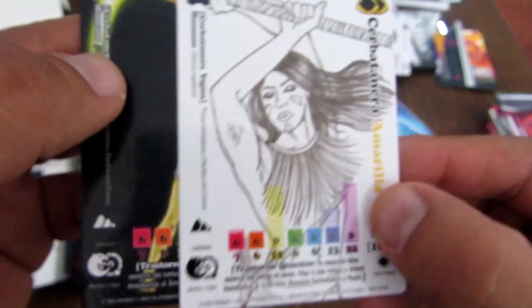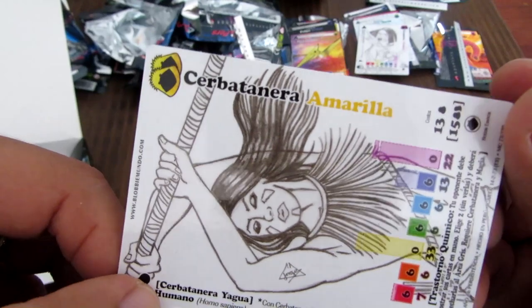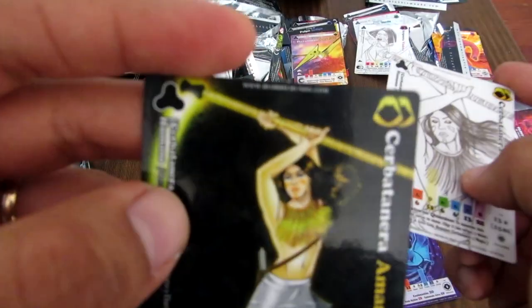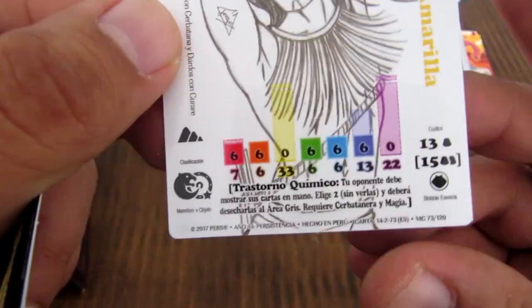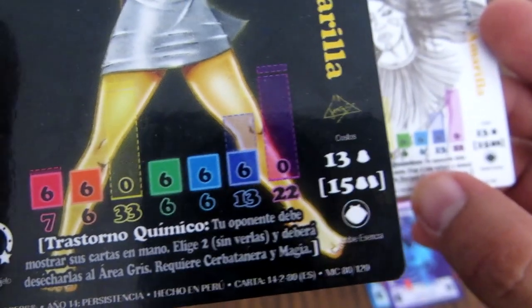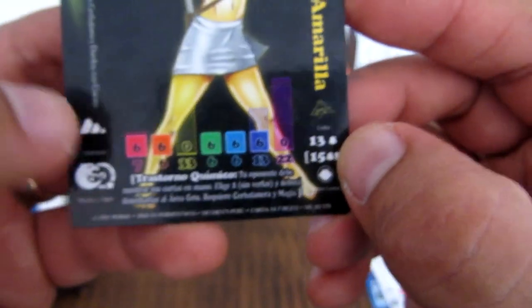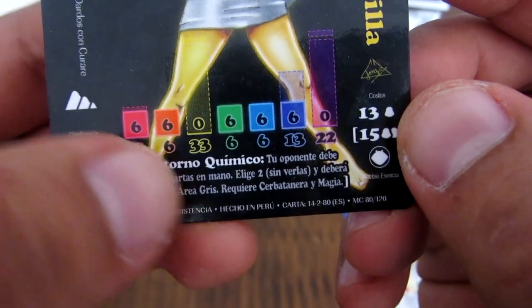Hay dos versiones de la cerbatanera. Esta Cerbatanera Amarilla y esta versión de acá son dos versiones: una solo las siluetas, solo las líneas, y acá ya la tenemos a todo color. Las estadísticas son las mismas: Trastorno Químico, todo igual. Solo que esta es en blanco y negro y esta sí es a todo color. Funciona lo mismo, requiere magia, Trastorno Químico: 13 de blovicencia con un Blobby y 15 de blovicencia con dos Blobbys para usar la otra estadística.